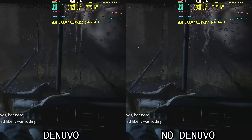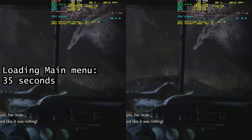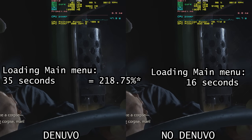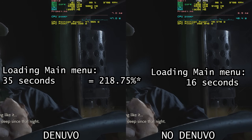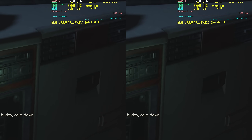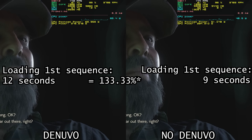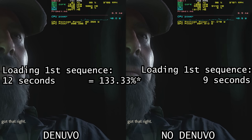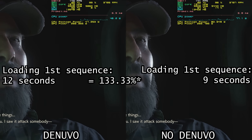Is this bloat noticeable during gameplay? The Denuvo-protected EXE took 35 seconds to load the main menu, 218.75% as long as the unprotected EXE which took just 16 seconds. The difference wasn't quite so significant for the first mission: the Denuvo EXE took 12 seconds, 133.33% as long as the unprotected EXE which finished loading in just 9 seconds.